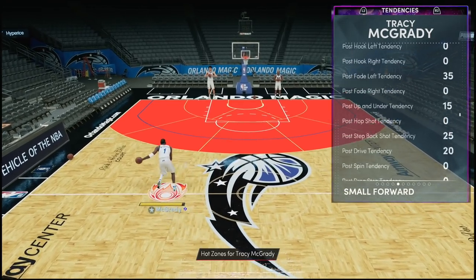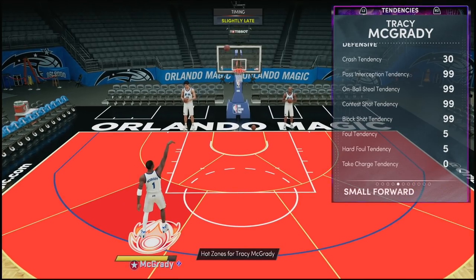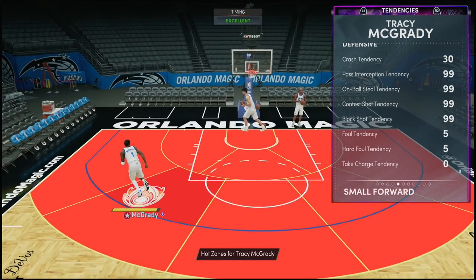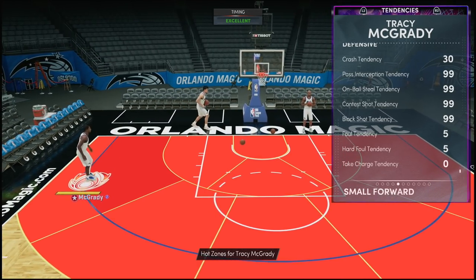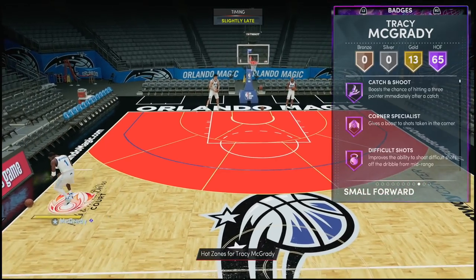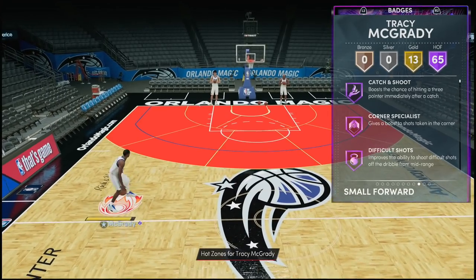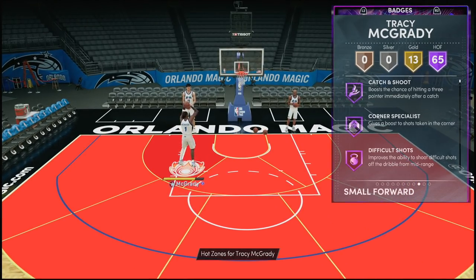When you go to the defensive tendencies, they're gonna be a problem — 99 down the line, not necessarily 100. From what people have told me, the gap between 99 and 100 is actually bigger than 90 to 99. Someone has to confirm that for me, but that's crazy if so. When we get to the badges, he's sitting on 65 Hall of Famers and 13 gold. Just like every other Invincible in the game, he can hold every single badge in the game.